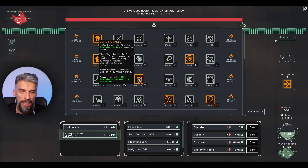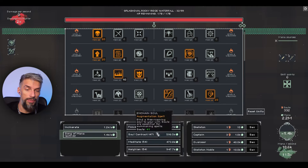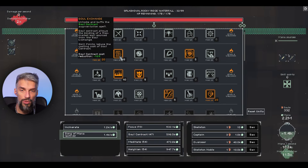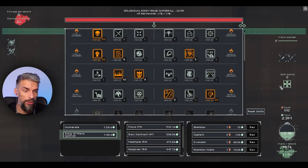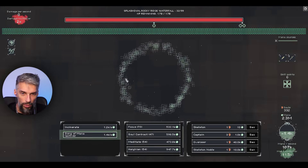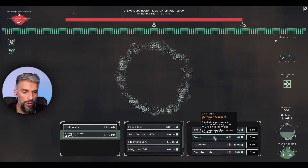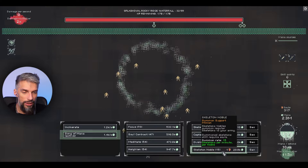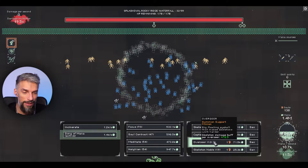Maybe make those guys a bit better. We can get more souls right now - all the souls we get through the soul exchange and soul contract will stay after the reset, so you can max it out, get the souls, reset, get one point, and those souls will be available straight away. So basically what we need: around 20 nobles to spawn skeletons, around 50 captains, and as many overseers as we can afford.